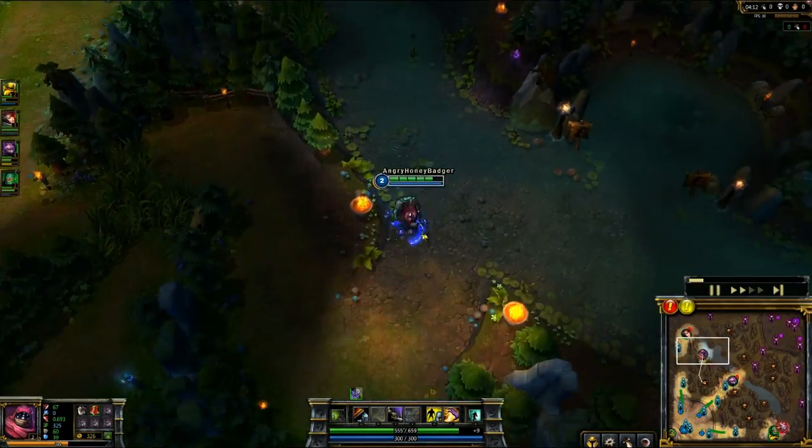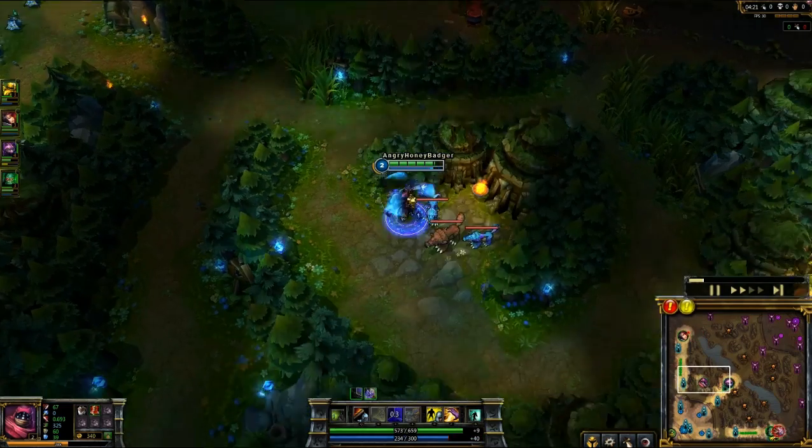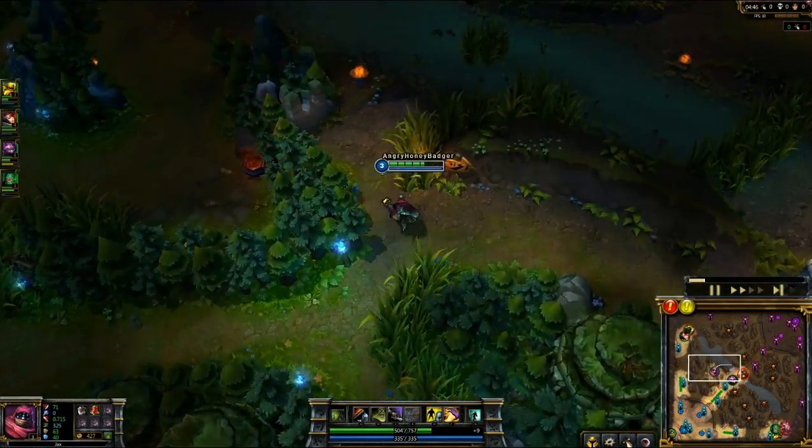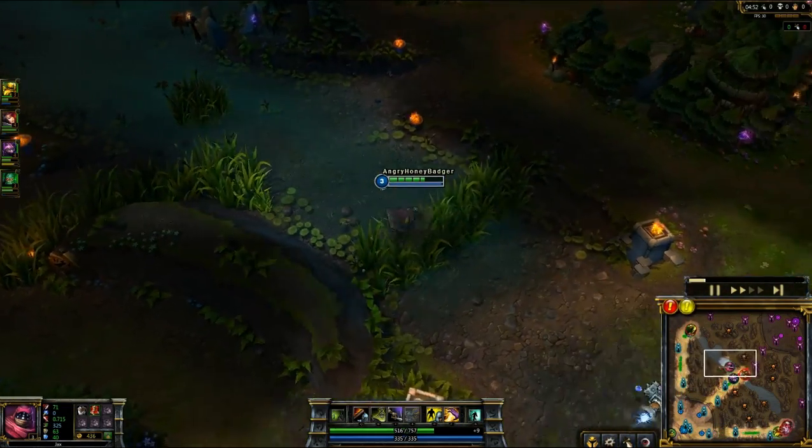Then at level 2, after I kill blue buff, I take Leap Strike so I'm able to leap strike to their champion to get the stun off. Level 3, I take his Empower, so I have all three of my abilities early in the game and I'm able to use them all, which is nice to have.